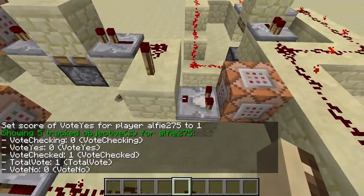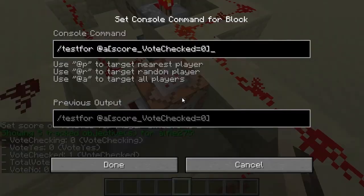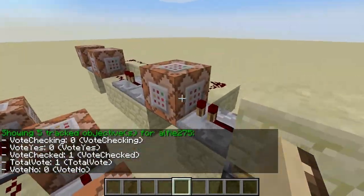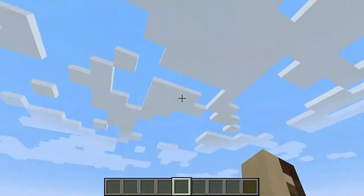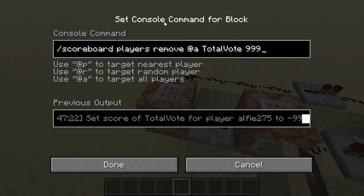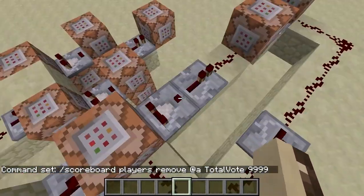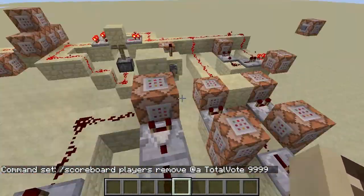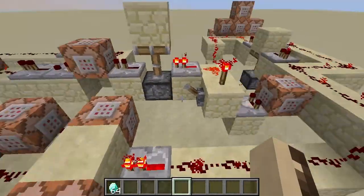This would normally be on because it's detected that no one has vote zero, or vote checked is zero, so everyone's voted. Then once I enable that, it'll go through and check if total vote is at least one — so are there more people who voted yes than no? If so, give everyone diamonds and subtract a large number from that. You just subtract enough so it won't be positive again — that's just so next time, if this is already on, when it checks it won't actually activate that command again. So if I enable that — give everyone diamonds.